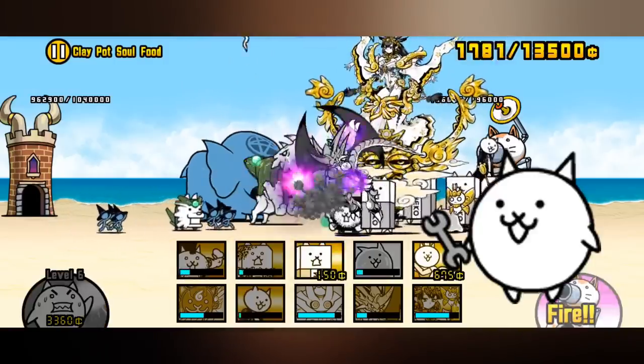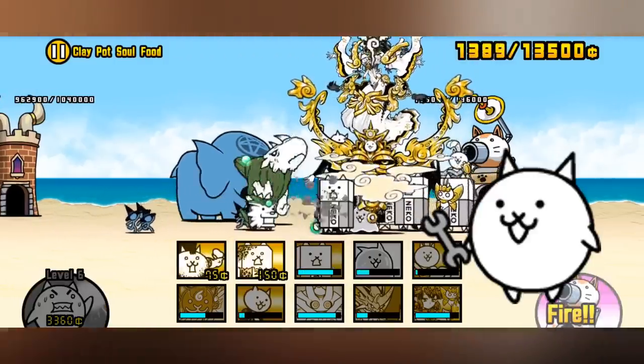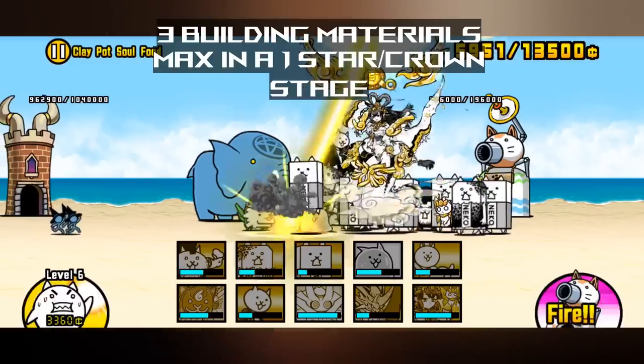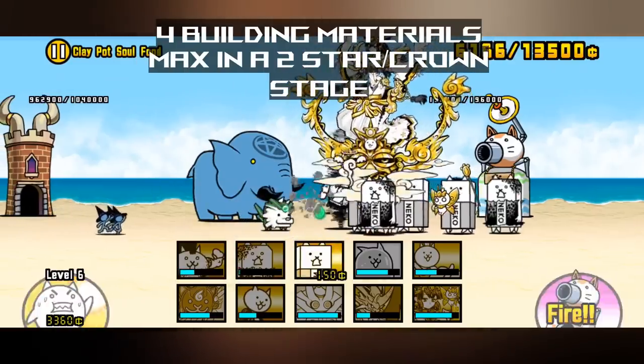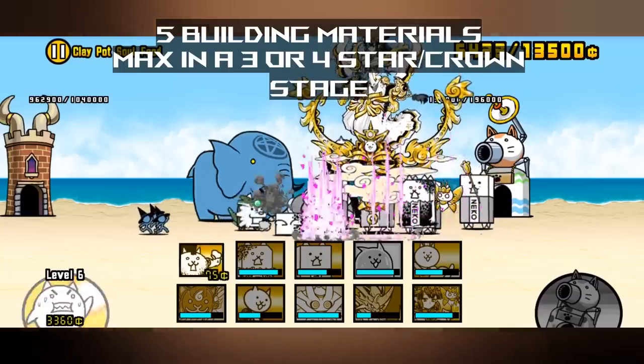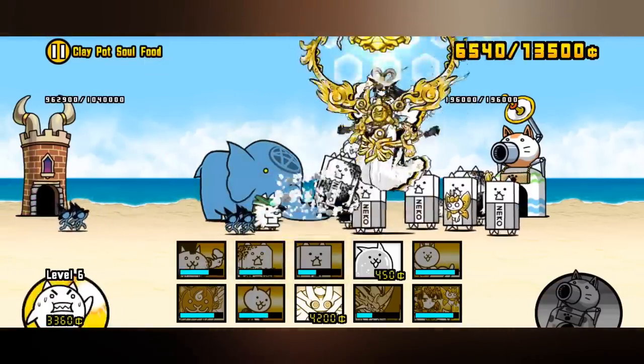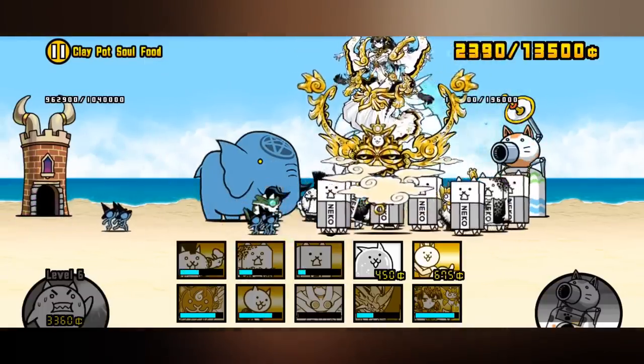You also need 68 engineers and 384 hours to get it to level 30. Building materials can give you a maximum of 3 items on 1-crown stages, 4 on 2 crowns, and 5 on 3 or 4 crowns. With all of this out of the way, we can finally start our discussion about the cannons themselves, starting with the slow beam.